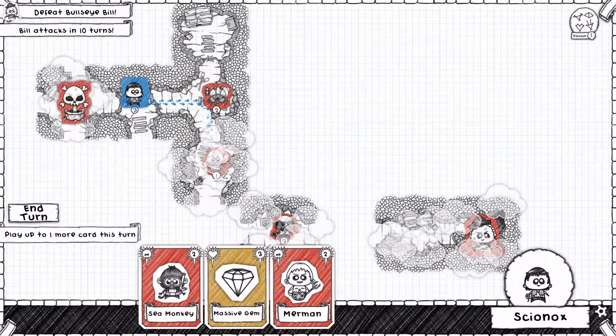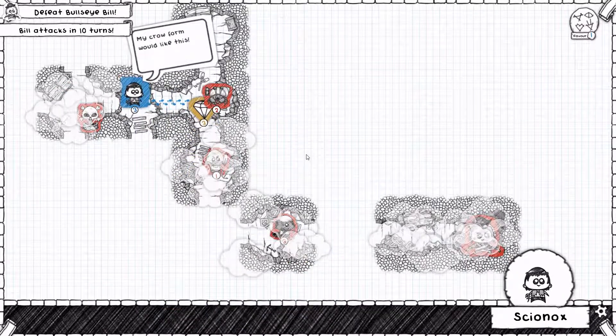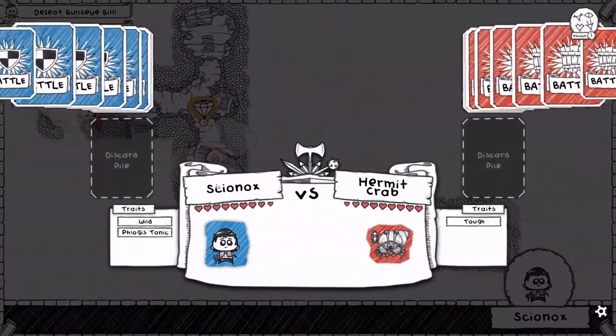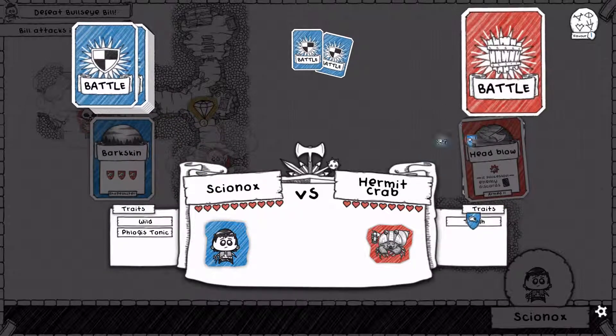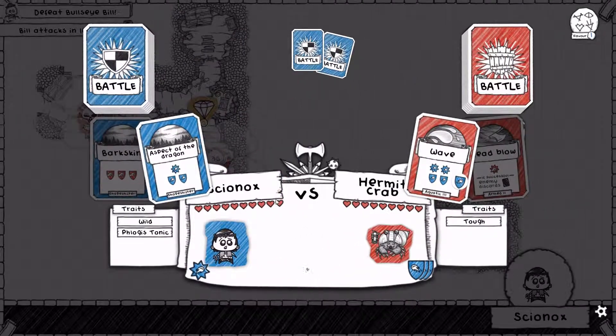We'll find a Hermit Crab here. Fountain of Combustion over there. Probably a massive gem here as well — my Crow Form would like this. Crow Forms aside, we still have a Hermit Crab to defeat. This Hermit Crab is tough, but we are tougher yet. We have Bark Skin. Wave is a lot of damage, but we have Aspect of the Dragon to negate this turn.